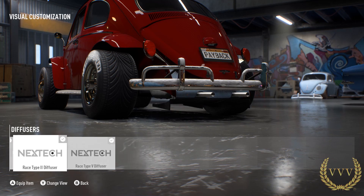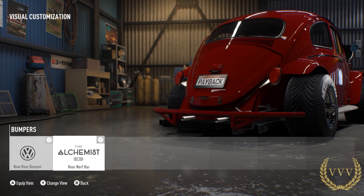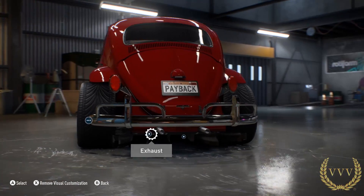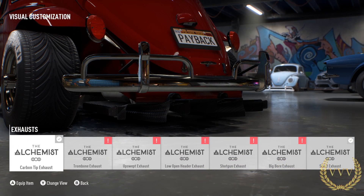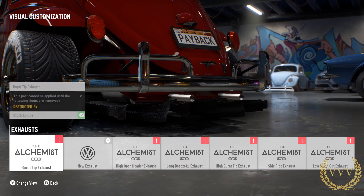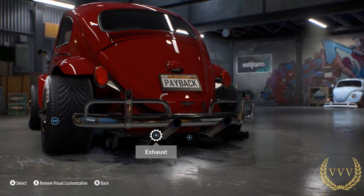So the rear diffuser on a Beetle — not something I would expect to see, but there you are. Some really interesting rear bumper designs there as well. Exhaust of course — nothing too exciting so far. They all look pretty similar on this particular car, which is quite disappointing.